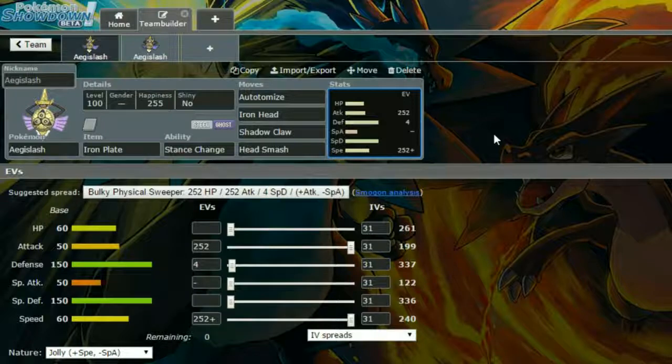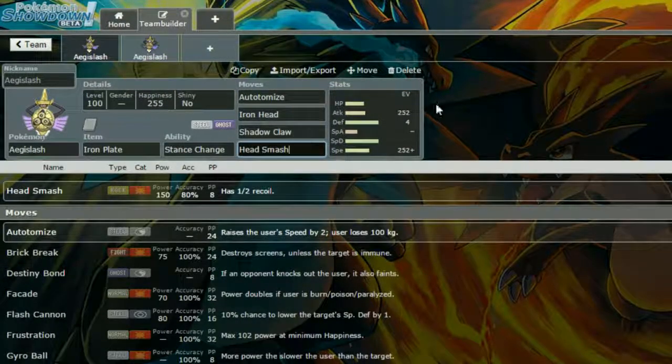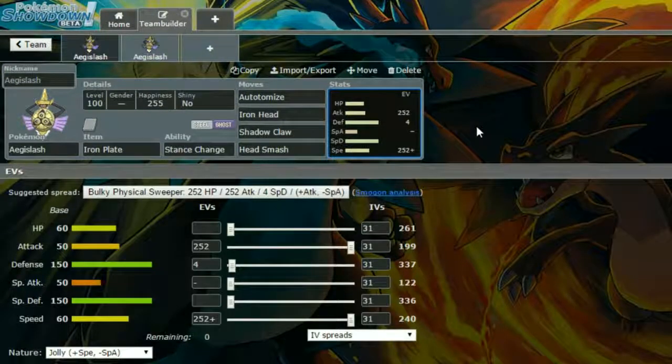Head Smash is a really strong, powerful rock type move, but you do take a lot of recoil so do be a little bit cautious with that one. It hits things like fire types that you don't really want to deal with. For EVs, we've got max Attack and max Speed with a Jolly nature — more speed, less special attack — and four EVs in Defense. The idea is to set up Autotomize and then go into your attack form, or blade form I think it's called, and fire off some attacks.